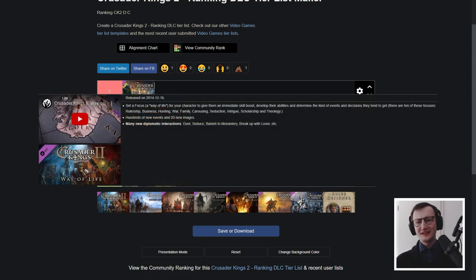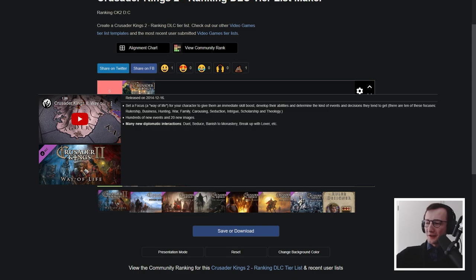Way of Life — what a goated DLC. Going into focuses, making it so you get much more to do in peacetime, the duels, the seducing, the breakup with your lover — that stuff was so good. This DLC is absolutely goated when it comes to content that lets you have more things to do, that you can build your character more. It obviously influenced CK3's approach with lifestyle trees and perks. I did not realize you couldn't break up with your lovers before. For me, Way of Life is a definite must-have, must-play DLC.